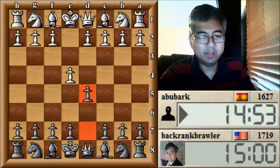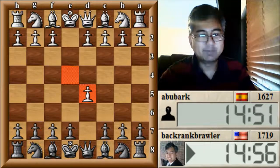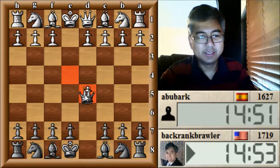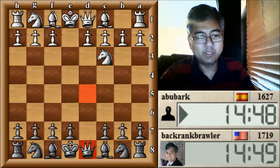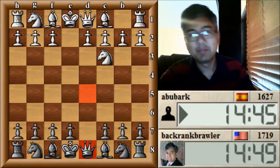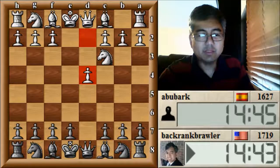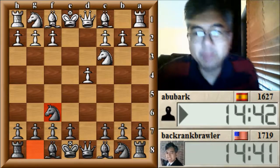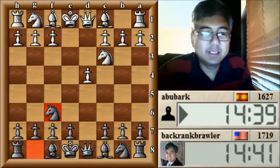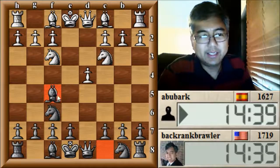I'm going to try a little bit of a different opening. I'm going to be doing a video on this, but I'm studying the Scandinavian a little bit. What I want to do is try to play it in these casual games and see how we do. I'm studying the Queen to the D8 variation. I don't know it a lot, but I used to play the Scandinavian a lot a few years ago, and so I know some of the ideas and some of the piece placements. It's a nice opening because you can get a decent position without knowing a ton of theory.